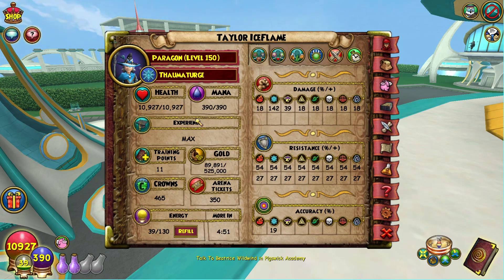Health is almost 11k. I could add a jewel and I'd be at 11k right now, so it's not a big deal — I just don't really want to waste a socket on that. For my resist I'm at 54. I'll show why that number would probably not change basically at all in a moment, but there would be some swapping so it might go up and down depending on what exactly you're running. Accuracy is only 19% — this is the big kicker for ice. Accuracy is a nightmare for this school, and I'll get into why in a moment.